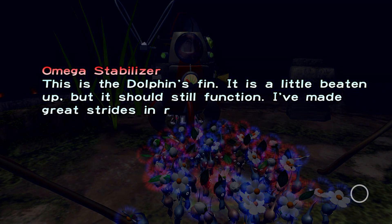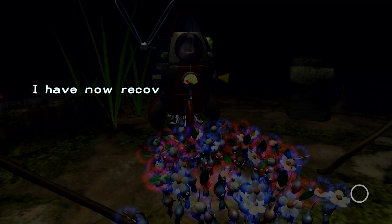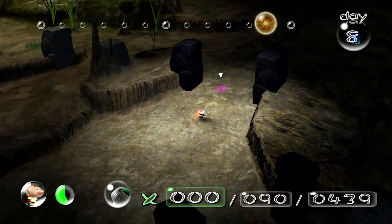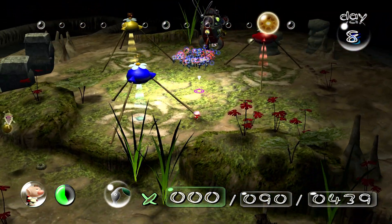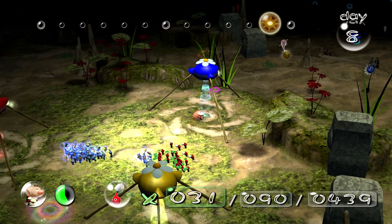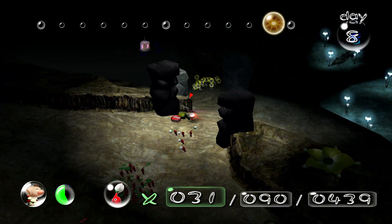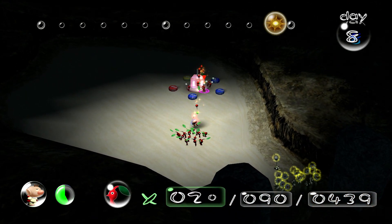This is the Dolphin's Fin — it's a little beaten up but it should still function. I have made great strides in repairing the Dolphin; with this I should be able to fly again even if I don't recover all 30 parts. This is so far of a walk. I hope this will make it back in time — I'm honestly a little worried. The reds are all leaves too, but I would rather just grab the part and try to flower them first. This is going to be close — I'll put them all on it.